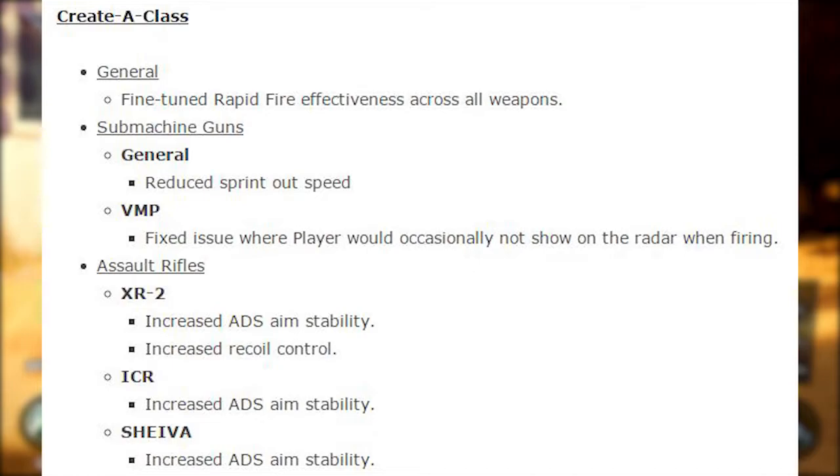Moving on to assault rifles — on the XR-2, they've increased the ADS aim stability, meaning when you aim down sights it doesn't sway as much. They've also increased the recoil control on the XR-2. On the ICR, they've increased ADS aim stability as well, and on the Sheiva, they've also increased the ADS aim stability.